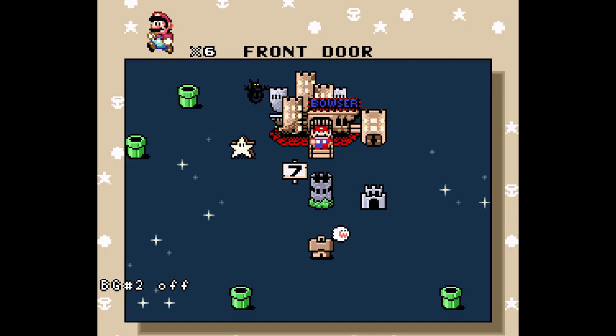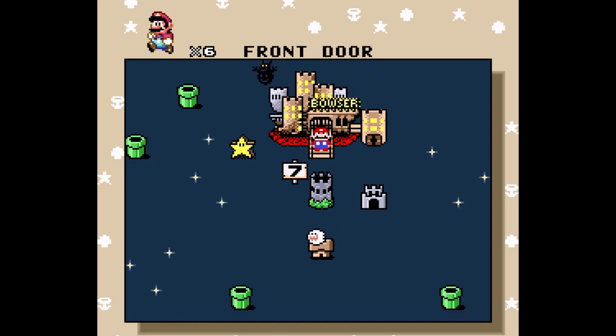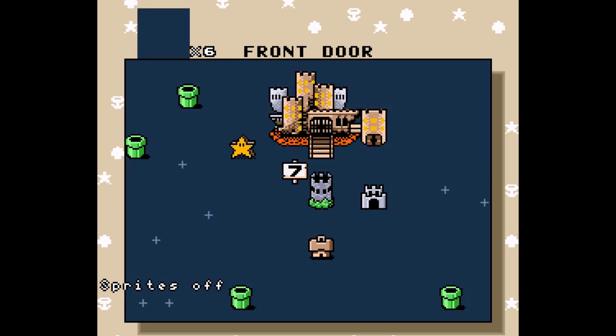Moving on to Bowser's castle, here's Bowser flying around his castle — when the lightning flashes you can normally see him, but this is a nice easier way to see him in full. Also, there's a separate layer for the Bowser sign, which likely indicates it wasn't there to start with and was added in post. You can also see this for yourself if you complete a stage — it accidentally gets removed whenever a save screen pops up.